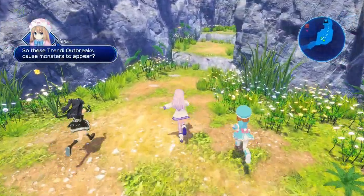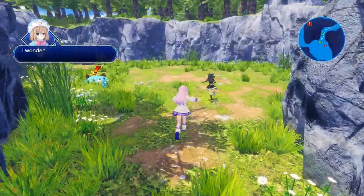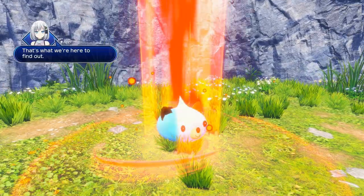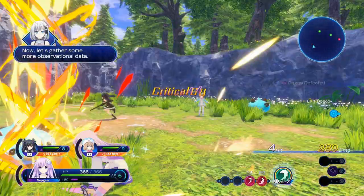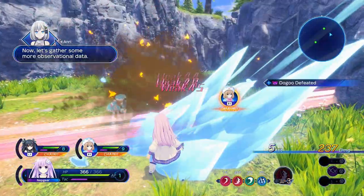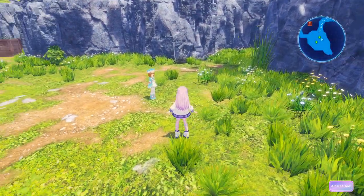What is Neptunia Sisters vs. Sisters? It's an action RPG that, as far as I understand the situation, is canonically the next game in the mainline series. The strange thing is that it's also classed as a spin-off at the same time, and doesn't carry the hyper-dimension or mega-dimension monikers, at least on the western releases. Apparently, this game's story occurs after the events of Mega Dimension Neptunia Victory 2. It features virtually all of the canonical mainline characters, and of course, introduces some new ones as well.